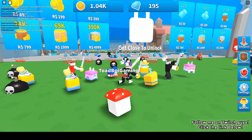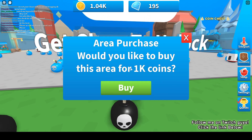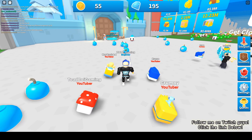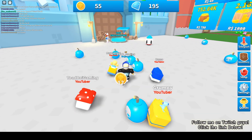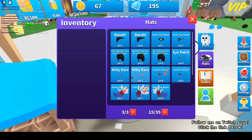I now have enough coins to get to the next area, so let's go close and buy it. Now I am in area number two. You can also enhance your hats - how do I do that?